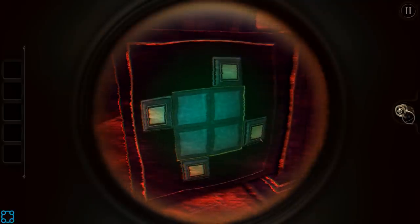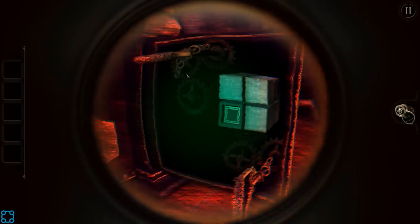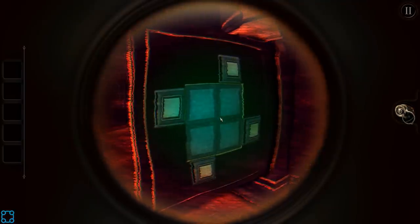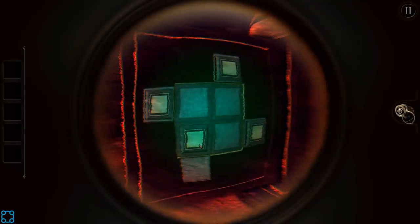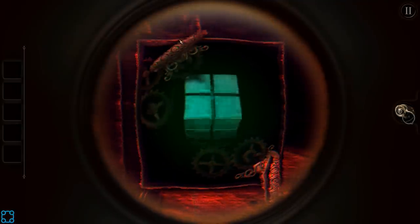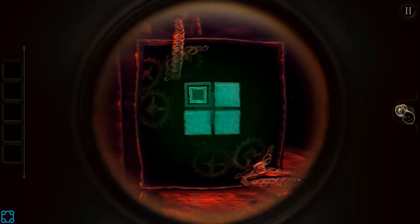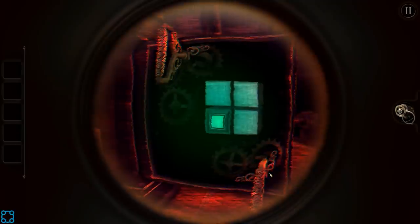Is this a Rubik's Cube? I think, ultimately, we want all of those to slide into the center. But is there any way to slide them or touch them? That's how you slide them in — you just have to make it face the side. That should get the lower right.